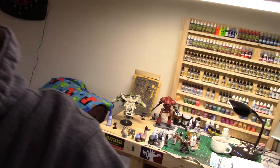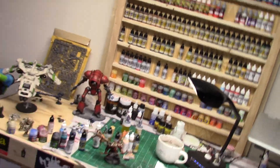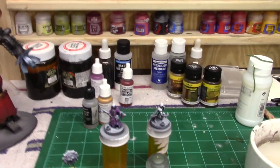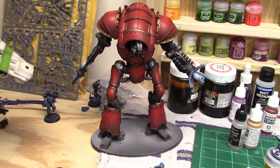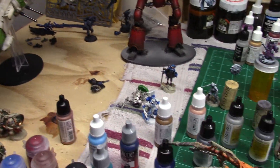First thing I want to do, let's just kind of meander over here and look at the painting bench while I sort of talk. So I've got a couple things going on — a lot of commission work coming in. We've got some Hero Forge, we've got an Atropos Knight, and this is my Fire Raptor here — working on a bunch of miscellaneous things.